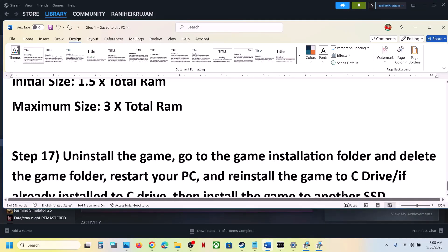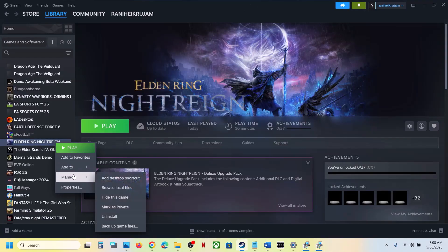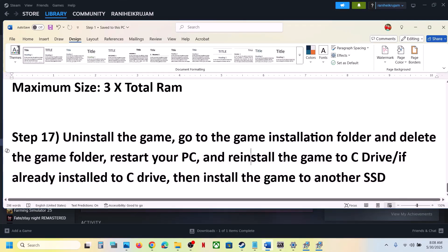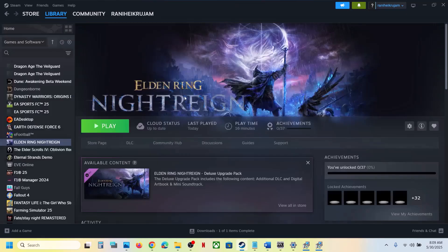The last step is to uninstall and reinstall the game to a different drive. Right-click the game in Steam, select Manage, and click Uninstall. After uninstalling, go to the game installation folder and delete the game folder. Restart your computer, then install the game to the C drive if it was previously on another drive (D, E, or an external drive). If it was already on the C drive, try installing it to another SSD. One of the steps in this video should help you run the game successfully. Thank you for watching — please like and subscribe.